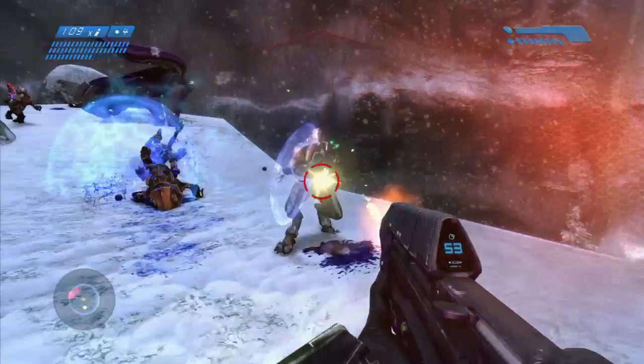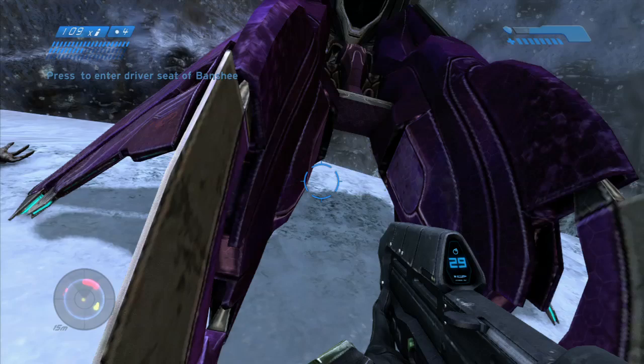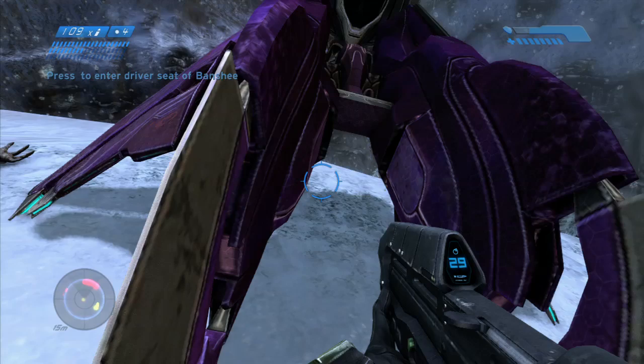So carry the sniper rifle through the level — I was playing on easy so you can just tear through with the assault rifle or the pistol and carry the sniper as the secondary. But when you get up to that part, bam — game froze again for a couple seconds, no achievement pop, but still got the achievement. I don't know what the hell's going on.